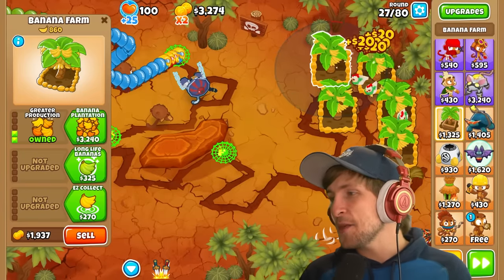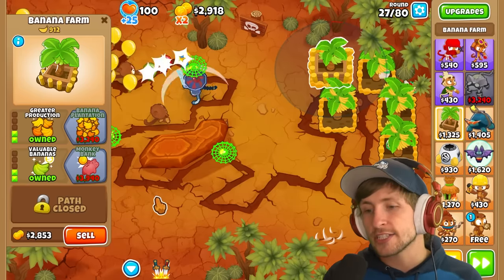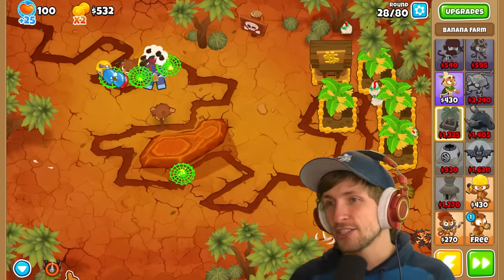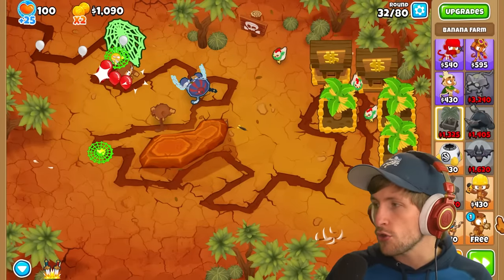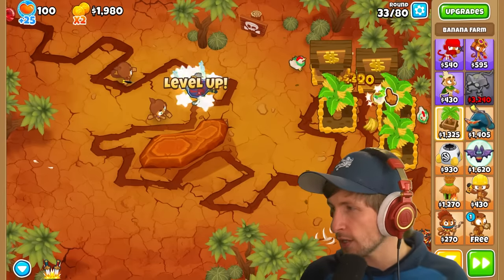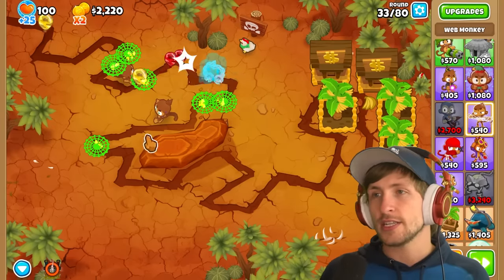Ninja Kiwi has buffed banks making them cheaper in the new update and I've been inspired to start buying them more. This guy can pop lead balloons, which makes sense because it's acid. I wonder how these three web spinners - these three spider monkeys - work together. Sauda can hit camos at least.